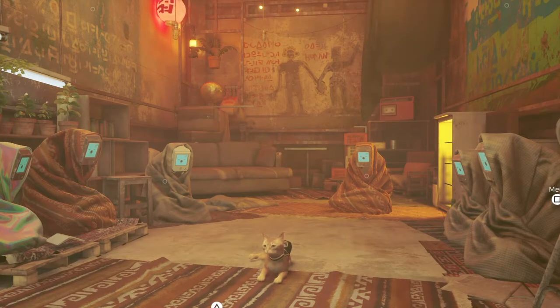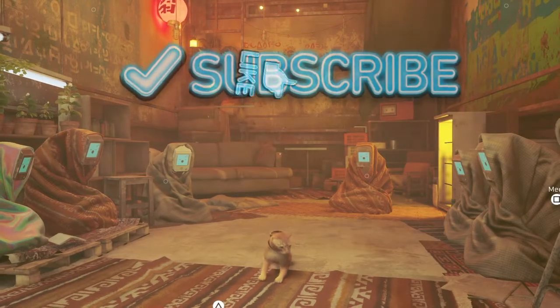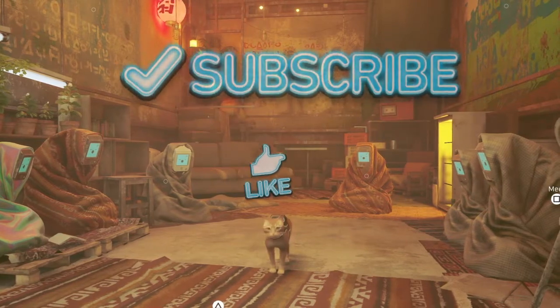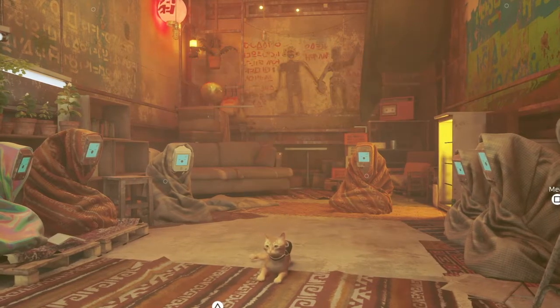Hey, what's up everybody, it's Why Not the Creator and I'm back in the best cat simulator game ever, Stray. Today I got a guide for you guys where I'm going to show you all four vending machines, how to find them. It's really fast, really simple, really easy. But before we get into that, please smash that like button and subscribe if you haven't already — I'm so close to my goal. Anyways, before we get started, let's meow and wake up all these sleeping people.